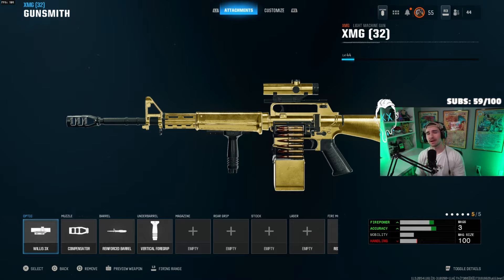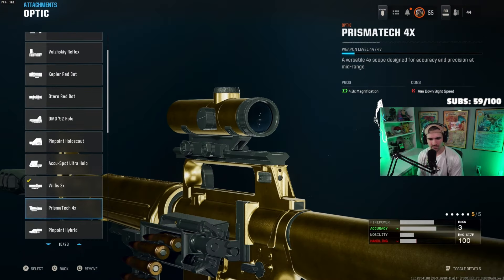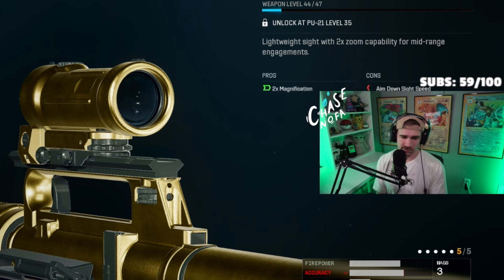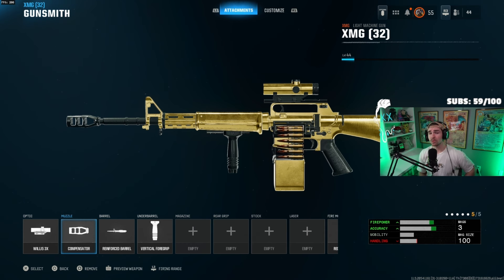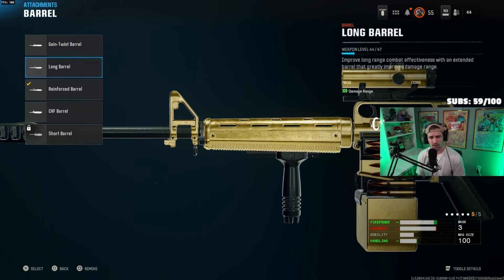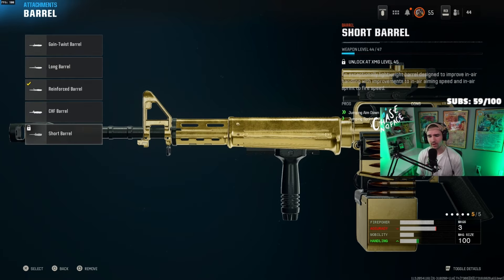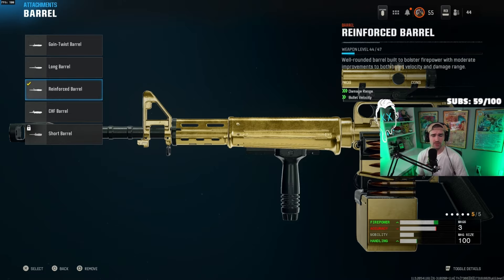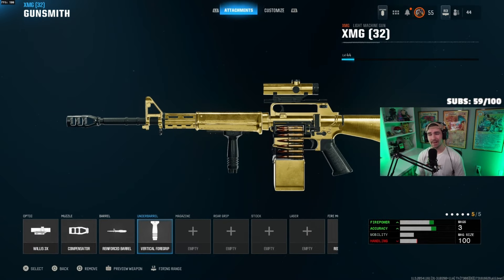Here's how I build the XMG. The main optic I've seen pro players use is the Willis 3x, though majority use the Jason Armory 2x — the 2x does have a little less visual recoil. For the muzzle, we're using the Compensator. For the barrel, we're using the Reinforced Barrel, which is the best barrel available — though use the Long Barrel initially since the Reinforced Barrel unlocks late. The Vertical Foregrip is your best underbarrel for controlling horizontal recoil.